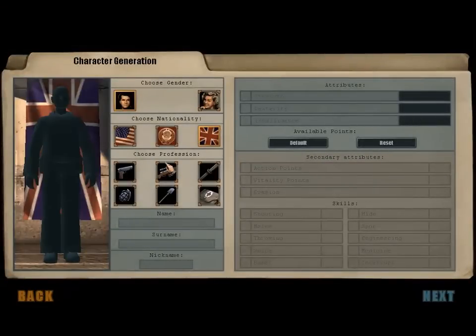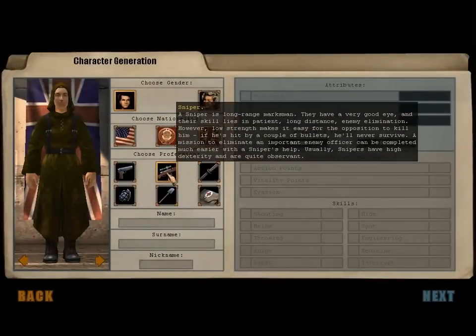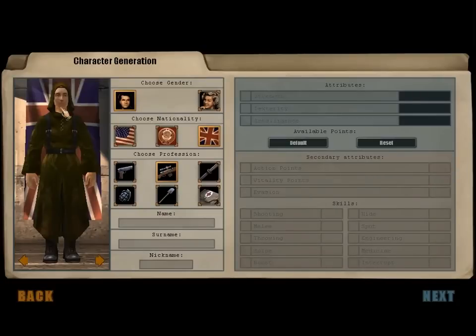British, naturally. We're gonna be a sniper because that's the best class to be in my opinion — you can just pop things off from far away and hide. It's a long-range marksman: they have a very good eye, the skill is 'Eyes Patient' — long distance enemy elimination. However, low strength makes it easy for the opposition to kill him if he's hit by a couple of bullets. Missions to eliminate an officer can be completed much easier with a sniper. Snipers have high dexterity and are quite observant, which is what you want — because if your main guy dies, it's game over. You want him far away from the action but still useful.